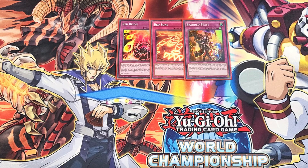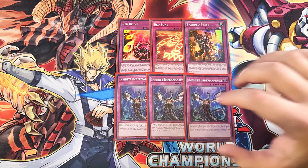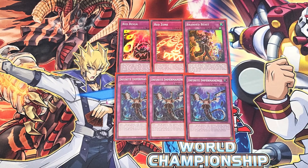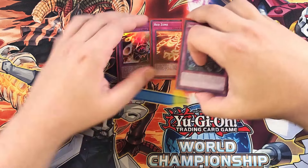We then play three copies of Infinite Impermanence. Infinite Impermanence is definitely a three-of in the build just to stop your opponent's monster effects and also lock down an entire column of spells and traps. So that's it for the main deck, let's get into the extra deck.